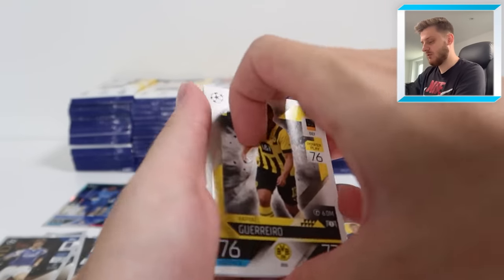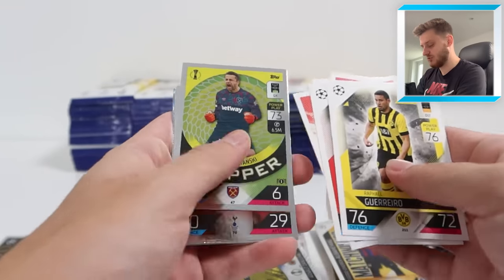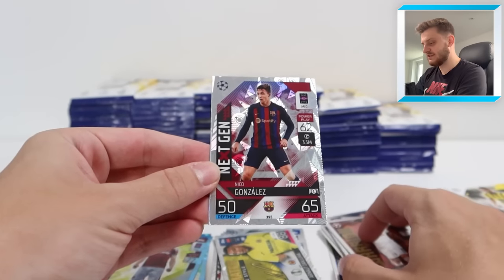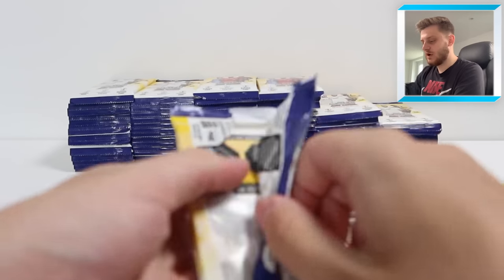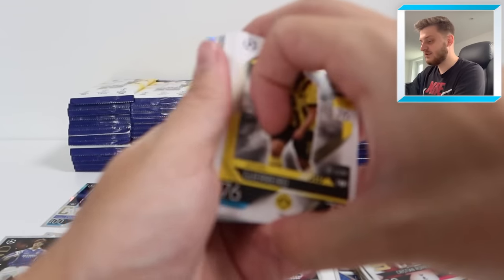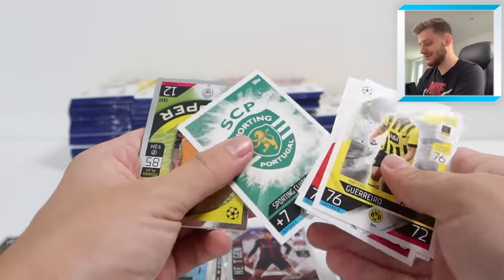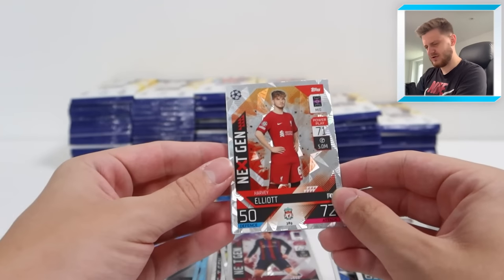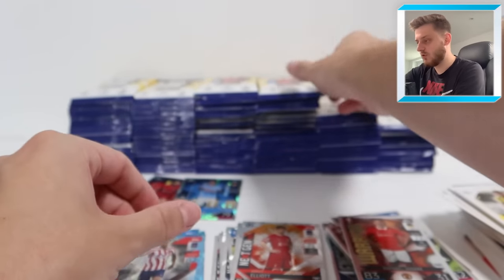Looks like we've got a Crystal Parallel. Imagine if we manage to hit an autograph card today - that would be unreal. That's Fabianski Stopper, Warrior Christian Romero, Nico Gonzalez Next Gen for Barcelona, and Kyle Walker Crystal Parallel for Manchester City. Next up we've got Ederson Stopper, Warrior Varane, Harvey Elliott Next Gen for Liverpool, and a Marcus Llorente Crystal Parallel for Atletico Madrid.